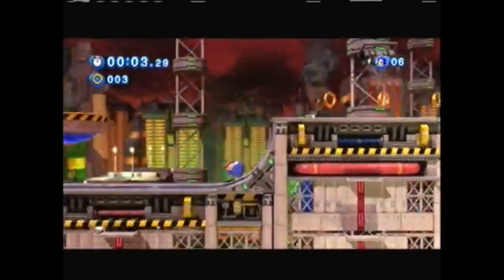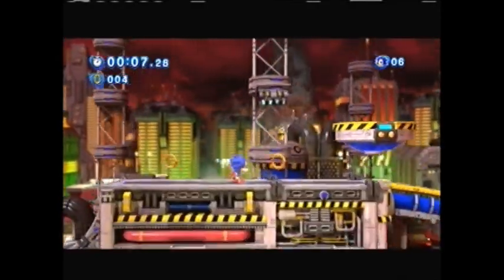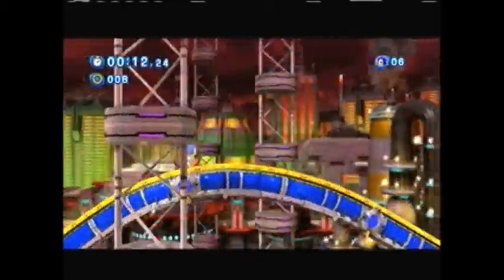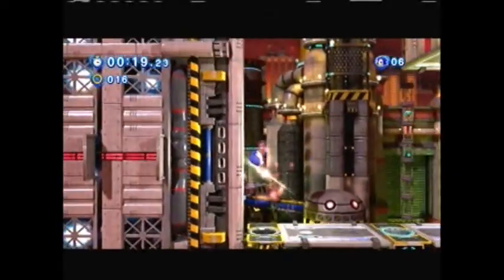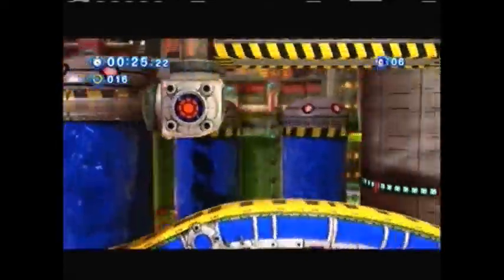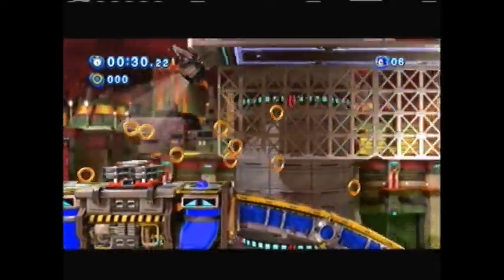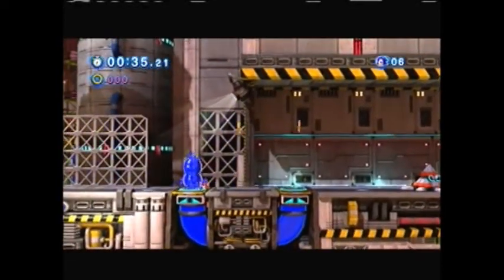I'm going to have to pay attention to the time. There are nine levels, each with two acts, and each one has a friend that we need to save. It's so weird going through this game and having to find the red stars again. Red stars are basically the collectible of this game in a sense. I can't believe I did that.